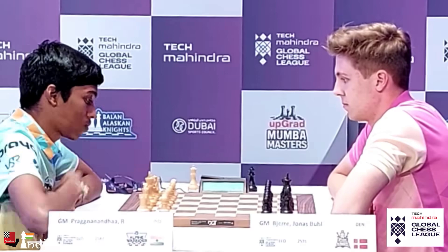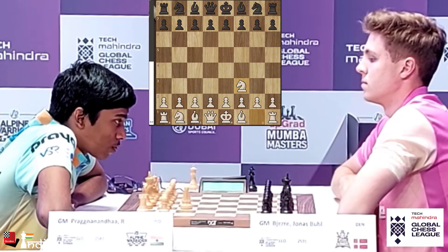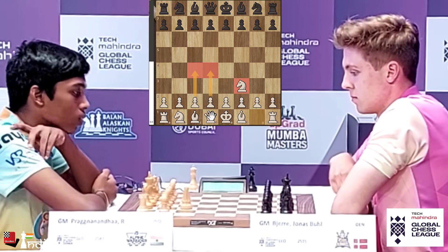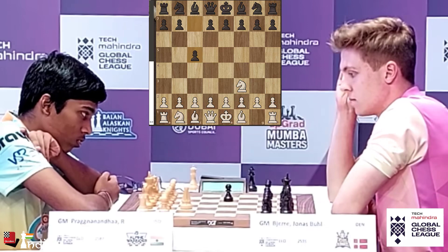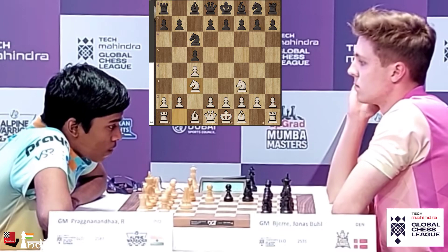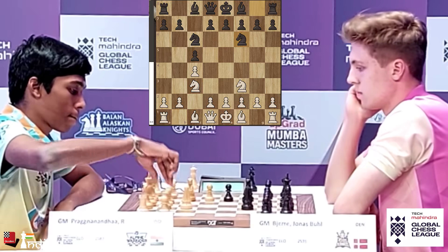Praj playing with the white pieces takes his time for the first move, thinking about what he should play, and opens with Knight to F3. Jonas tries to think about all the transpositional possibilities beginning with Nf3, because Prajnananda can transpose into the English or the Queen's pawn opening with D4. Jonas goes C5. Now Prajnananda has a chance to play E4 and transpose into the Sicilian, but instead he goes C4 and we have the English opening. The Knight comes out to C3 and we can witness the four Knights setup with Knight F6.